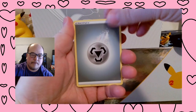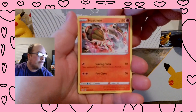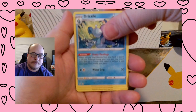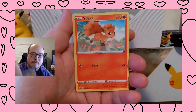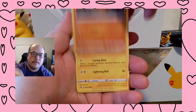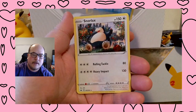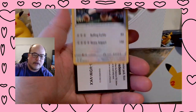Alright, Energy, Energy Retrieval, Heatmor, Drizzle, Pincurchin, Vulpix, Nickit, Baltoy, Chinchow, Goldeen Reverse, and a Snorlax Non-Holographic.